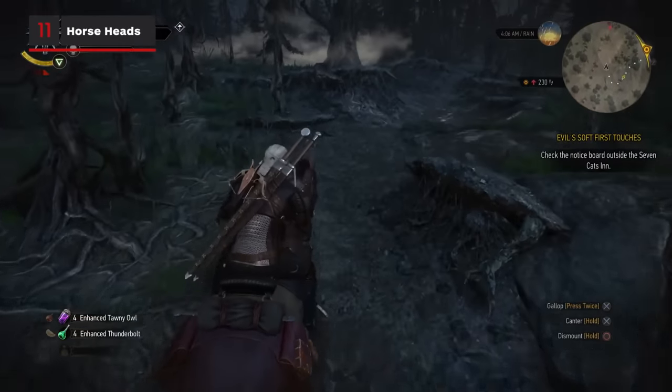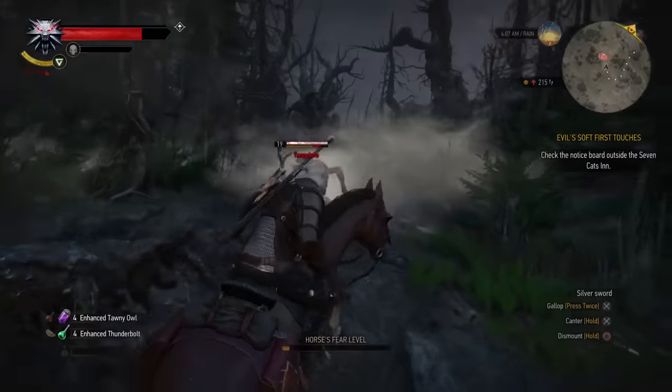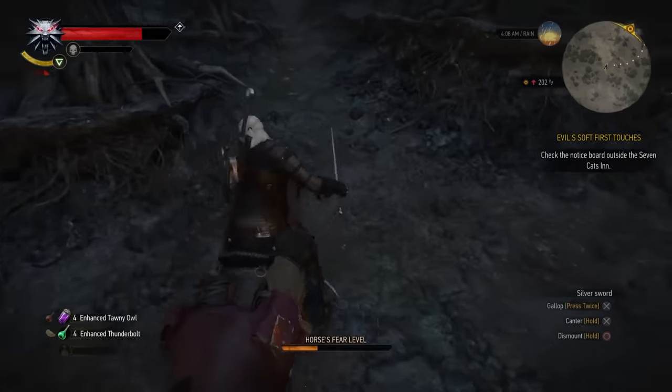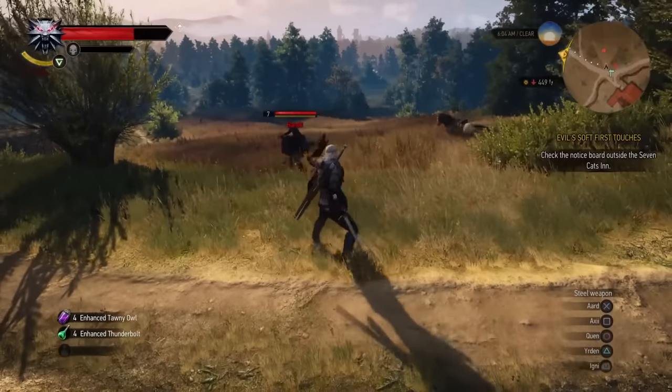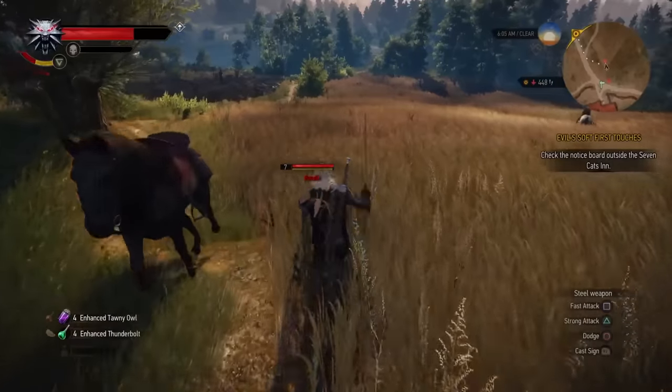If you're in mounted combat or riding through the woods and attacked by monsters, Roach might start to get a little panicky. Thankfully, you can use the Axii sign to calm your steed so that you don't get tossed from the saddle. If, on the other hand, you're not mounted and your enemies are, you can use Axii on their mount to knock them off their high horse and onto even footing.